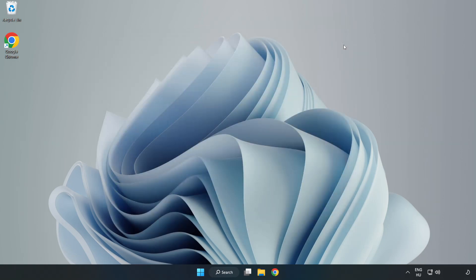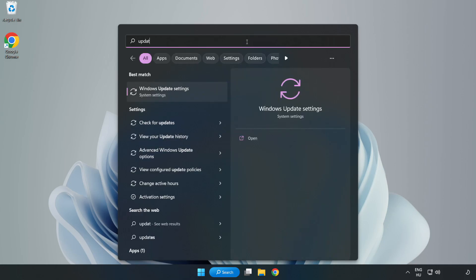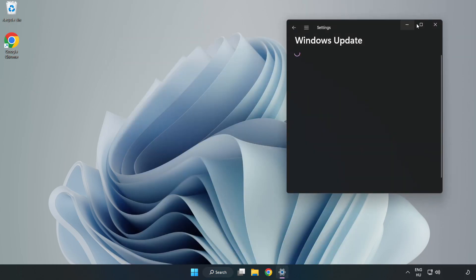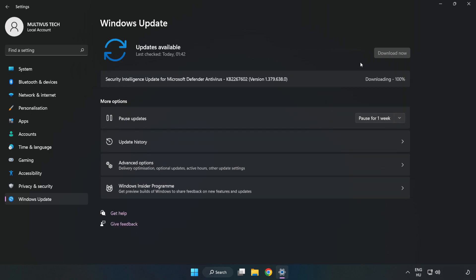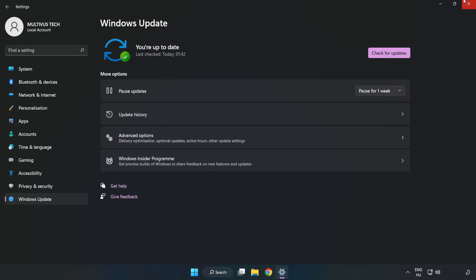Close the window. Click the search bar and type update. Click Windows Update settings. Click check for updates. After completed, click close.